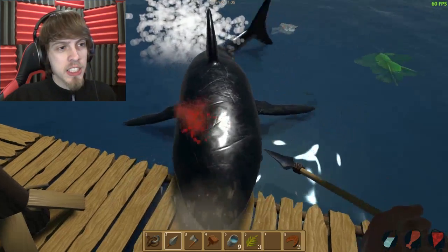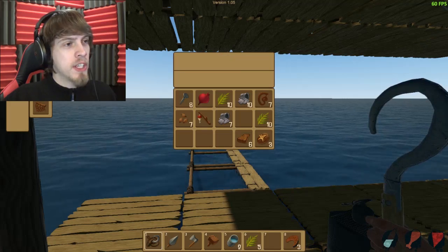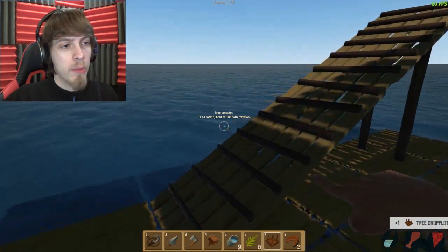Back off, foul beast! I don't need to deal with your shit right now. I got things to collect. Okay, we finally have the materials to make a tree croplet. So let's make that and we'll see what it's all about.